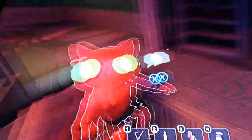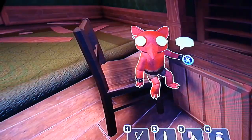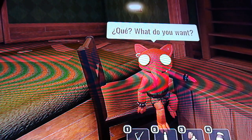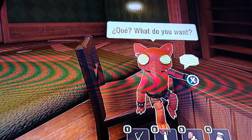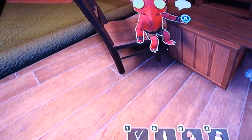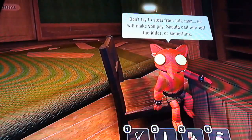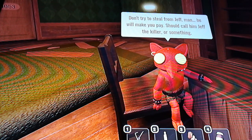This is a live guy - he's El Goblino. He will say things. I don't know what that says exactly... 'Oi hombre, could you get me a bite? He he he.' Don't try to steal from Jeff, man - he'll make you pay.